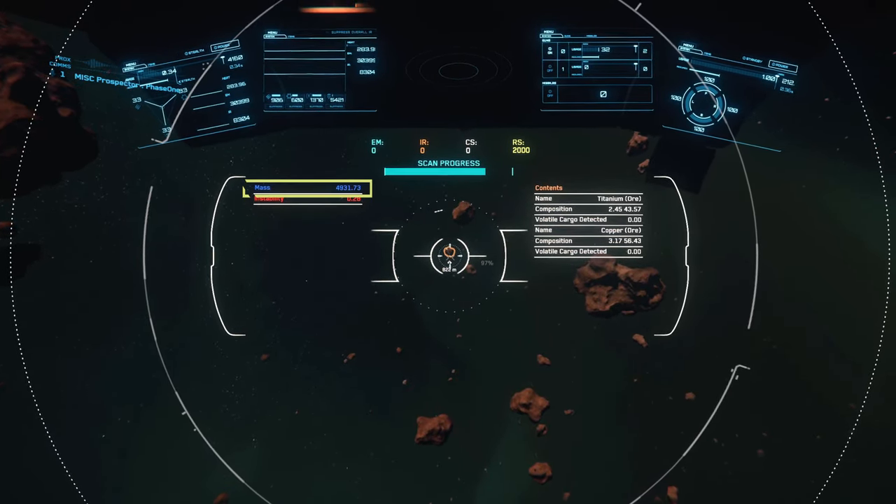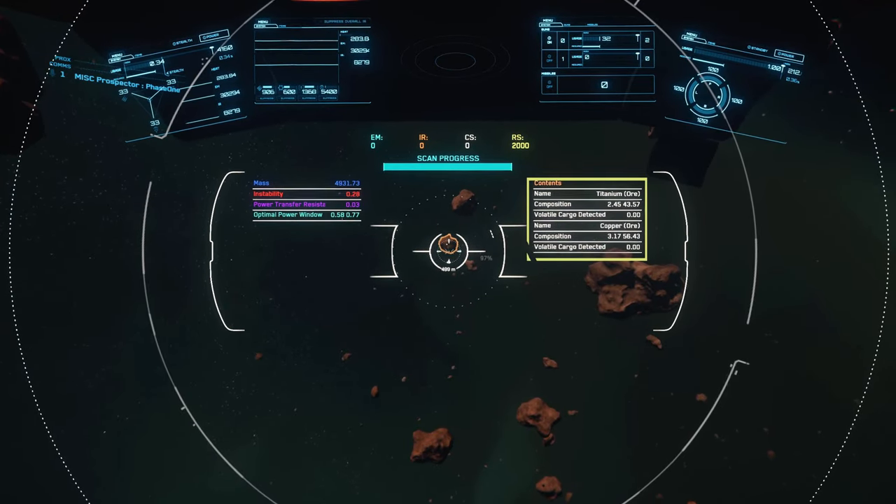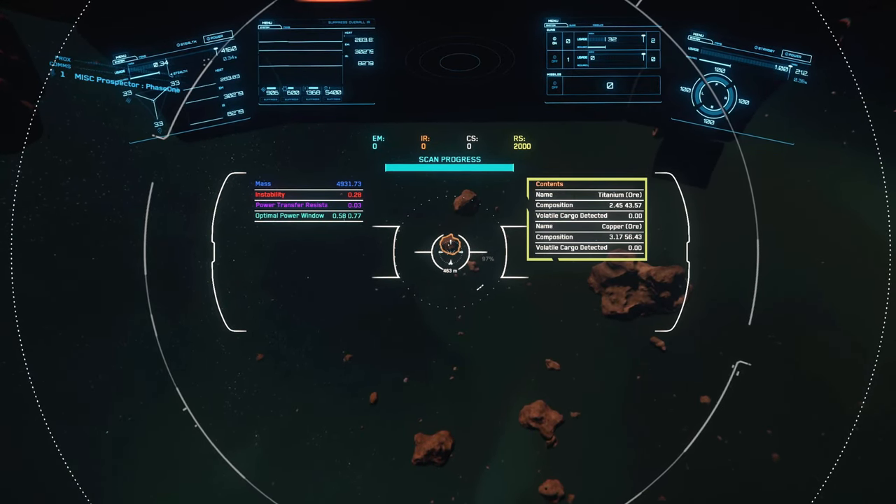Point your cursor at the rock and hold your left mouse button to scan it and reveal information. On the top left you'll find the mass of the rock, and in the right corner you'll find the rock's composition details. For example, this rock contains titanium and copper ore, with titanium taking up 2.45% of the rock's composition.